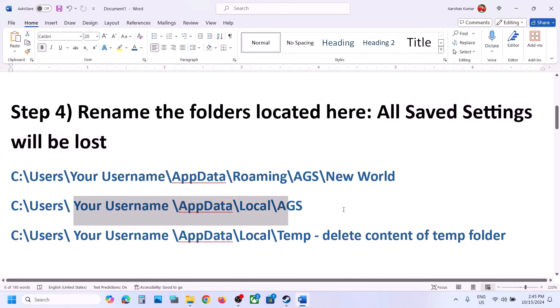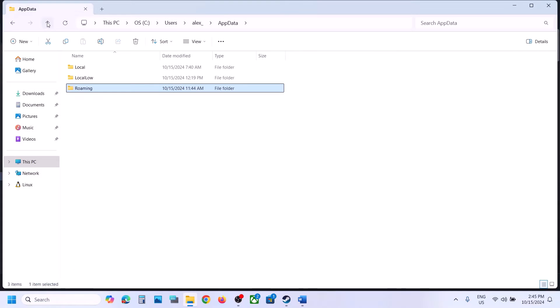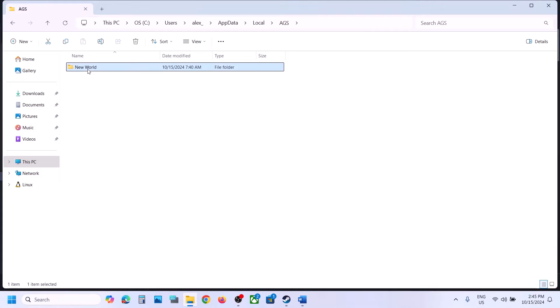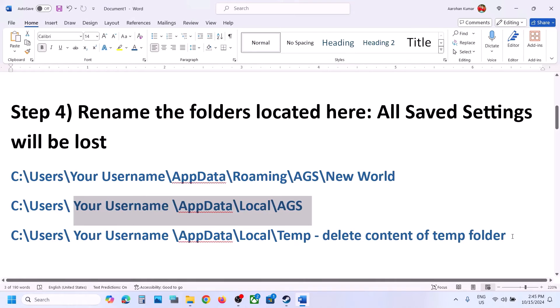If still not working, go back and open the Local folder. Here you will also find the AGS folder — rename this folder as well, adding '.old' to the name. Then launch the game and check.